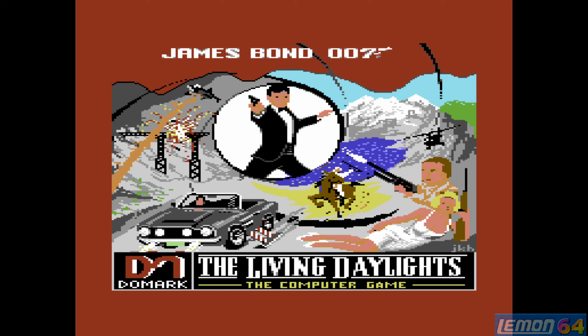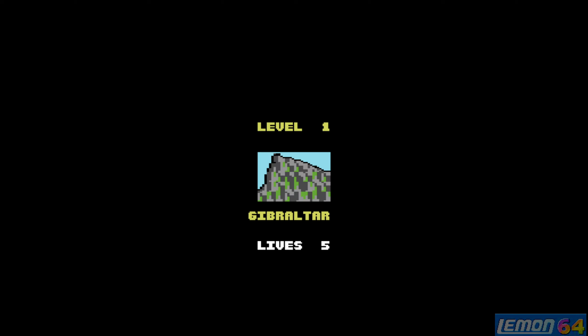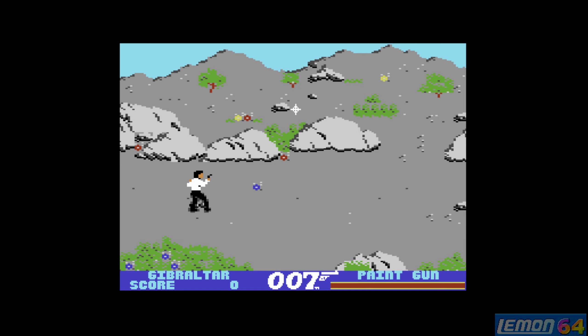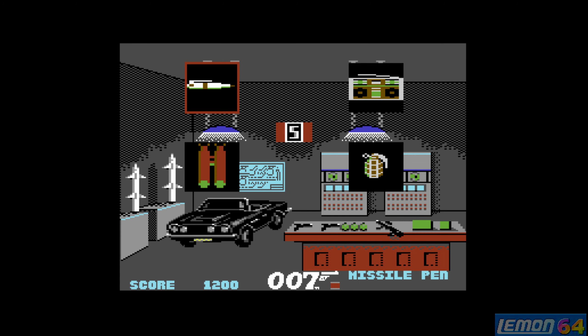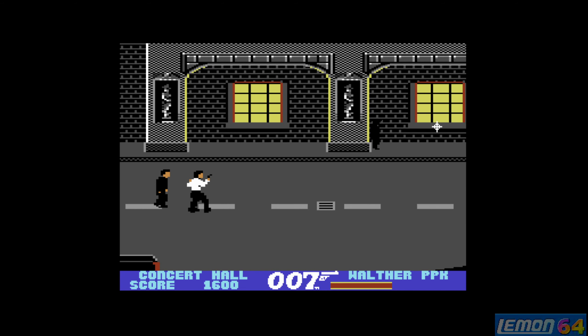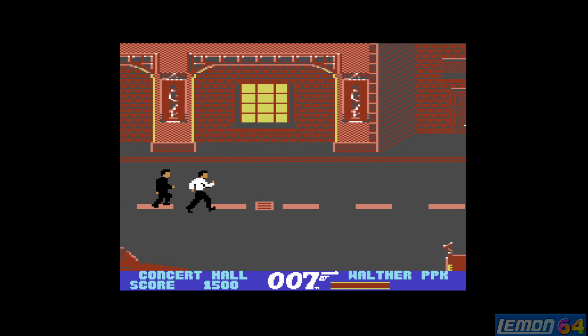Next we have The Living Daylights, released by Domark in 1987. The Living Daylights is another great movie — one of my favourites. At the end of the first level you switch to the Walther PPK and blow up the target character; otherwise you'll be using the paint gun, and then you get to pick up a special extra item moving on to the next one. In this case, it's the infrared goggles. We can't really see much until we fit them, and then we can see all of the enemies. A special spy appears on this particular level that we'll have to destroy using the infrared, and then we can run to the end of the level. You can see behind us General Pushkin.